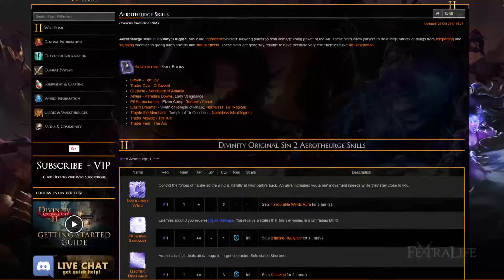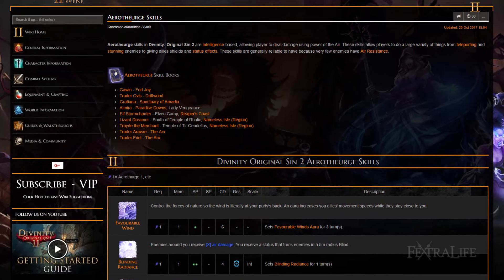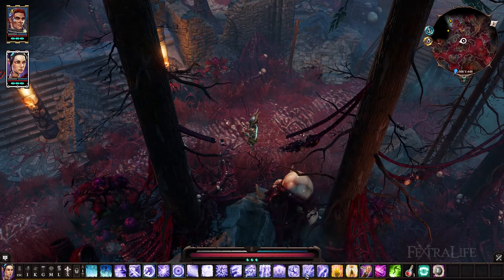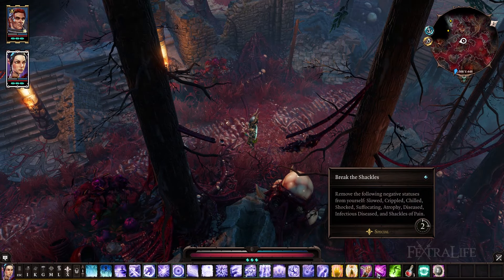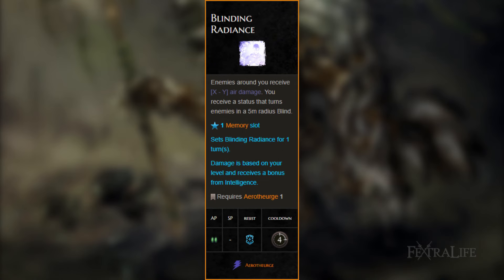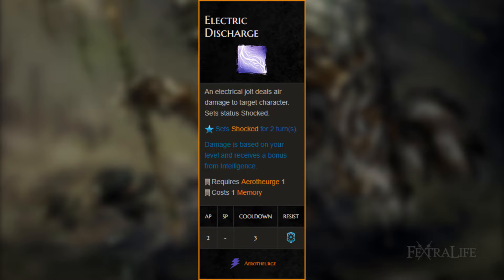Storm Chasers will use nearly entirely Aerotheurge skills with a couple of miscellaneous skills from other lines. This allows them to deal maximum damage and focus on what really matters — shocking the hell out of everything. Since builds evolve over the course of the game, I'm going to put the skills in order from earliest obtainable to latest because you won't be able to get them all right away. Blinding Radiance: this skill is one of the many AoEs this build possesses that also applies a negative status effect — in this case, Blinded. Unleash it on as many targets as you can at once. It also grants 20% air resistance, which is nice. Electric Discharge: a decent range skill with okay damage. Use this when you can't get in range to use closer proximity skills, or to finish off a weak target who is far away.